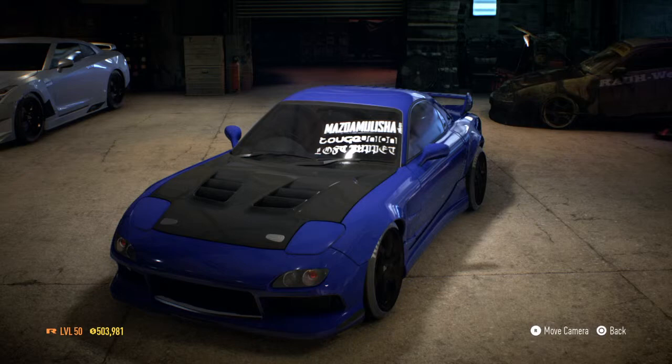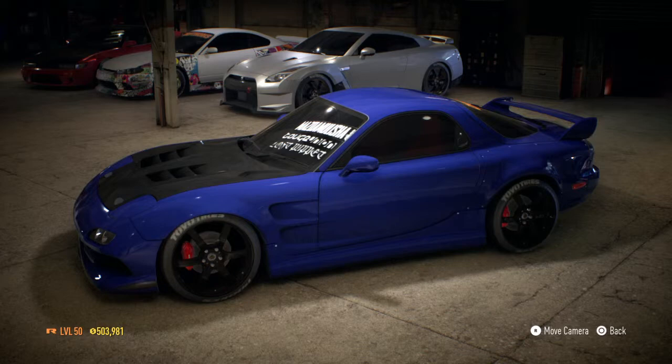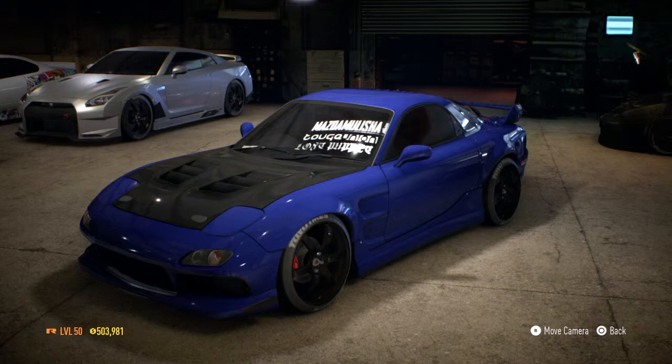Need for Speed will be getting an update before the end of November, hopefully sometime soon. They're going to be adjusting the AI's drivability to catch up, and they're also adding neon lights and some other stuff. You'll be getting Ken Block's Mustang if you completed that quest, and also the Lamborghini from the outlaw guy — I can't think of his name right now, I don't want to say it wrong.